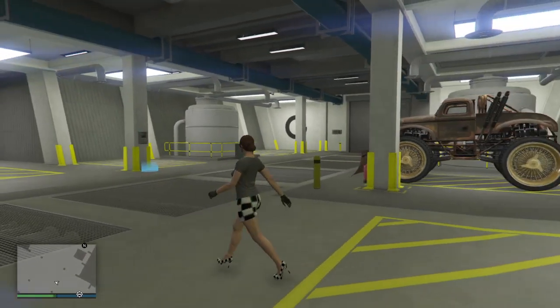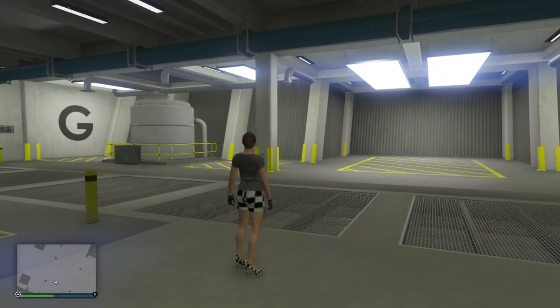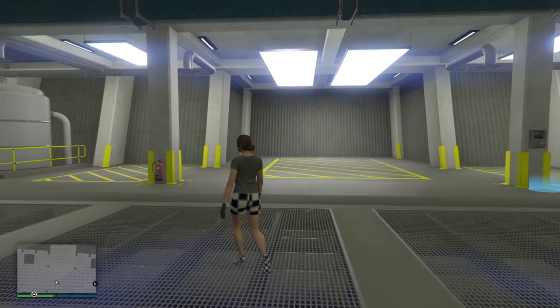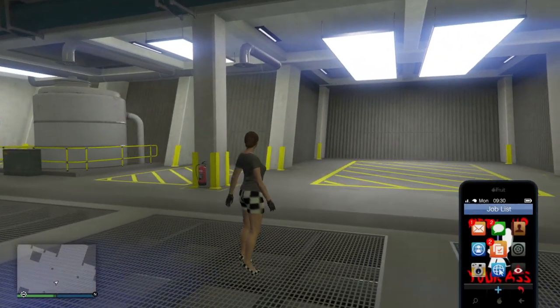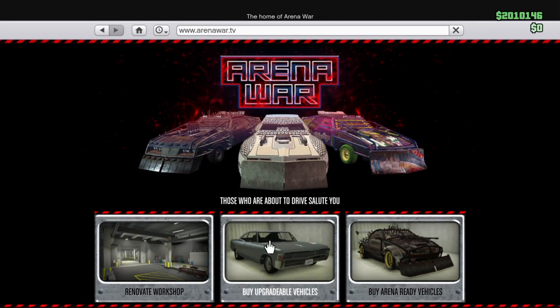Somebody shed some light on this. Because there are guys saying, oh, you can take any car in here and put these wheels on it. No, you cannot. You can only put it on upgradable vehicles. And there's two upgradable vehicles you can't put it on — the big old semi truck and the slam van. You ain't got a wheel option, so you can't even put it on there. And if this was specifically for Arena Wars, then why can you put Benny's wheels on the technical and the insurgent, which are also upgradable vehicles?